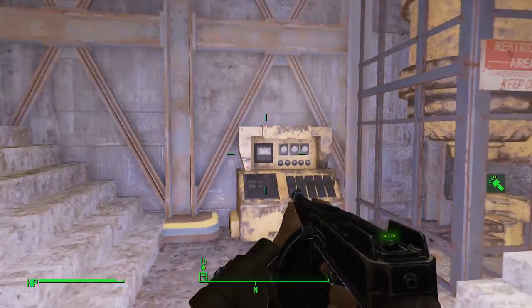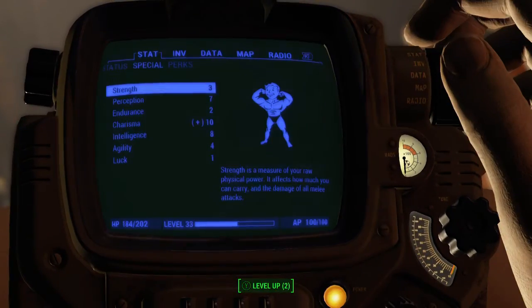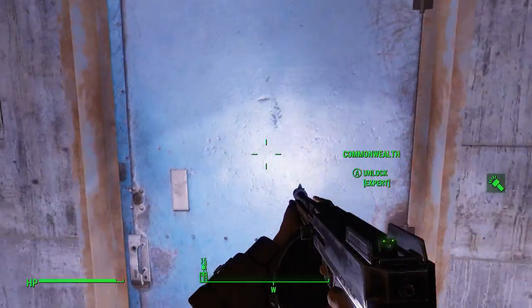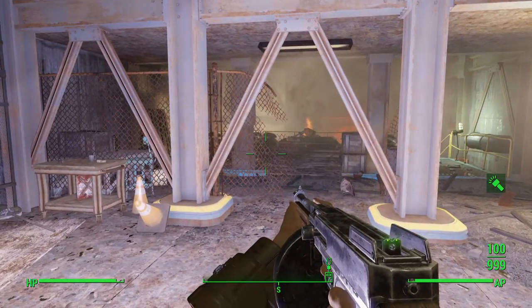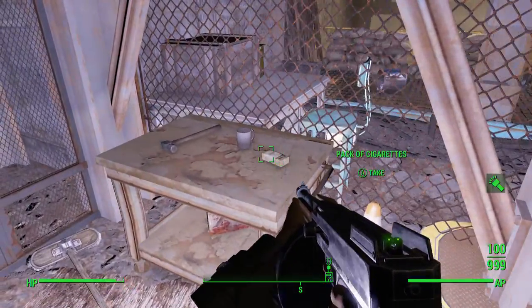Hey guys, what is up, this is Nick. We are back on Fallout 4 and I'm going to be showing you guys today how to get another set of raider power armor. We are currently at the Saugus Ironworks, and you'll get to the back of it here where there's a door for the Commonwealth and the blast furnace — the blast furnace is where we will be going into.